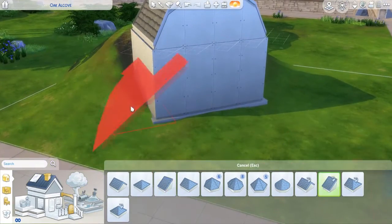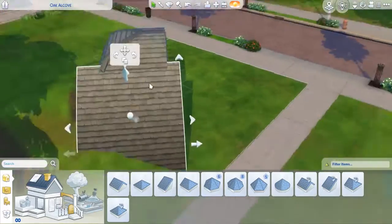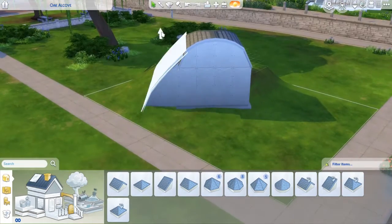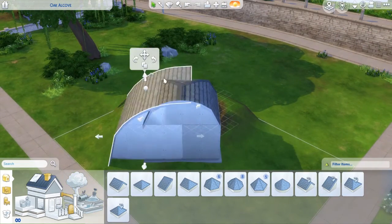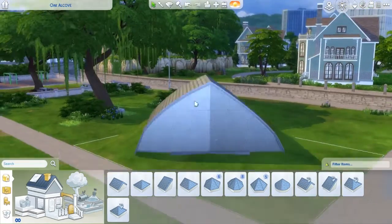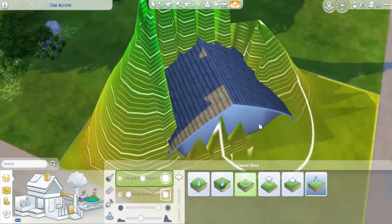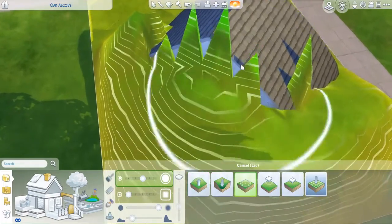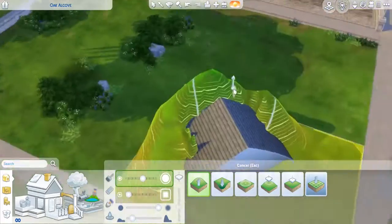I got inspired by a couple of pictures on Pinterest — Pinterest is my go-to these days, I love it. I kind of wanted to build something in the mountains, kind of stuffed away, as if they just made a house out of a random cave in the middle of nowhere. Ironically, this is not in the middle of nowhere — we are in Newcrest right now. I picked the smallest lot I could find and I was like okay, we're building in Newcrest, it's gonna be beautiful.